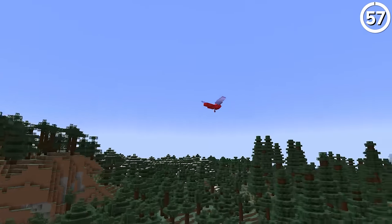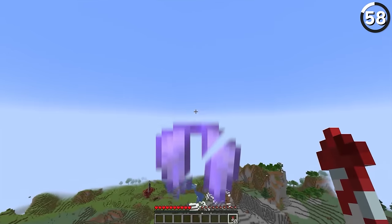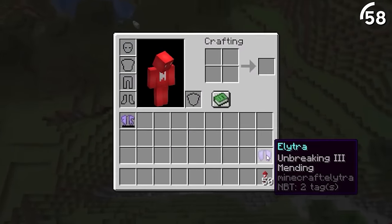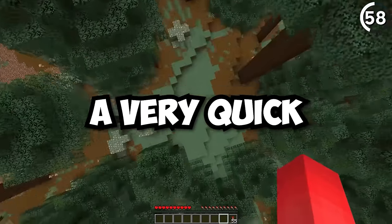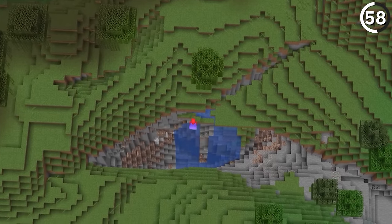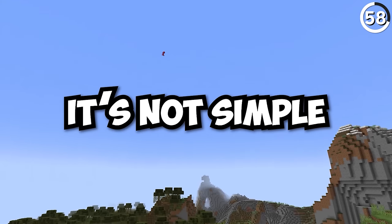Speaking of another elytra — to do this trick properly, we're gonna need two of them. Once that first elytra breaks mid-air, the real skill is being able to switch into another elytra before you hit the ground. This requires a very quick reaction time. When you pull it off, it feels just as cool. And for as simple as this sounds, it's not simple to pull off — not to mention you're putting yourself within seconds of death on the spot.